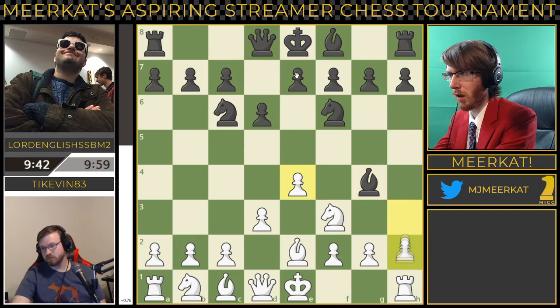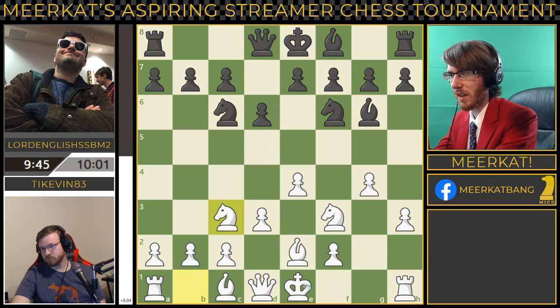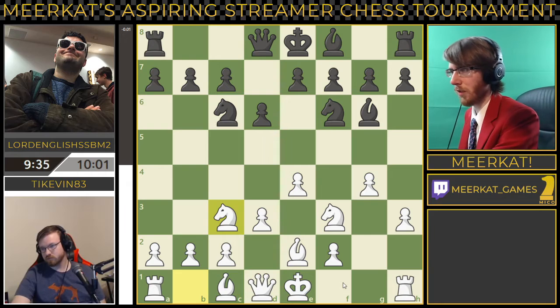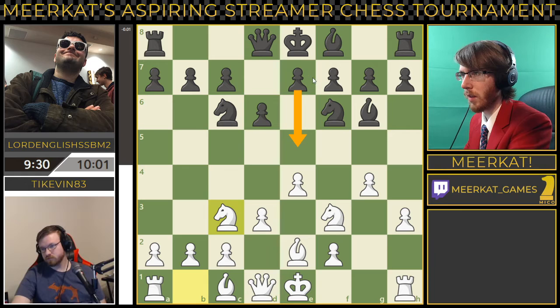I would get this pawn up though — absolutely would. That's going to push this bishop back here. Now if he decides to push up, that is what he does. So that forces the bishop back, although this isn't really a great position to castle now. I would like to see him get this bishop developed, get this queen out of the way, and then castle queenside from TyKevin's perspective. As for Lord English, I would get this pawn up, get this bishop out, get the castle.